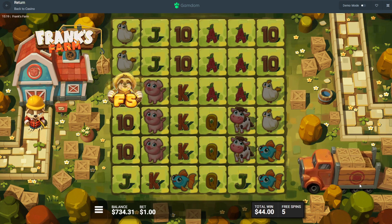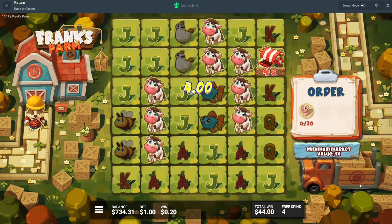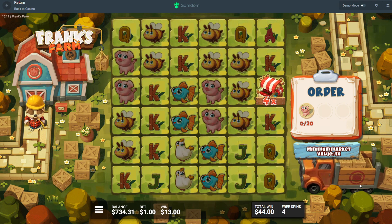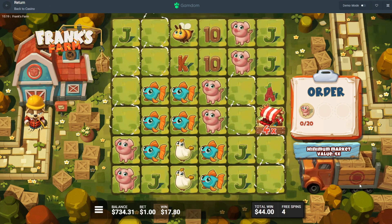I was doing some base game spins just to see if I wanted to do this for a video, and I got three of the shops dropping in the base game — I think it paid like a 300x. So it can go crazy. Come on, drop some more shops in. Please drop some shops in, and then some fishies. Pigs, fishes, shops.